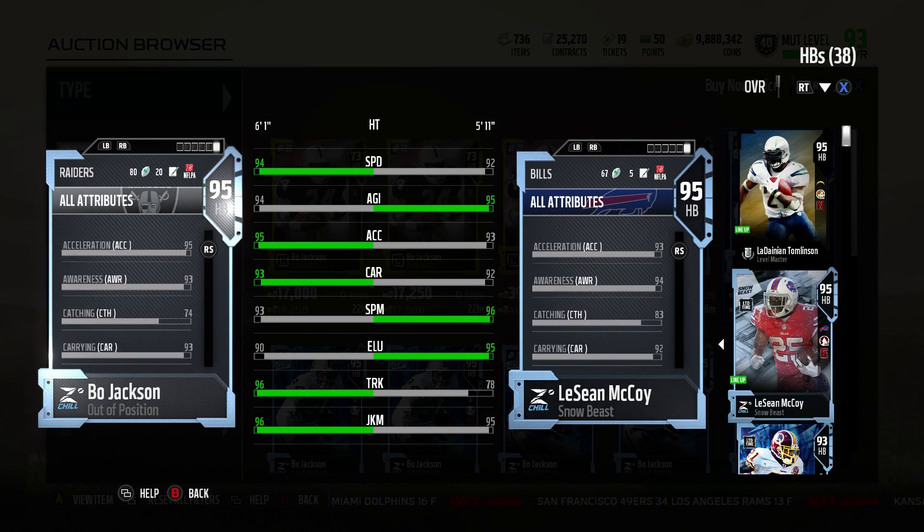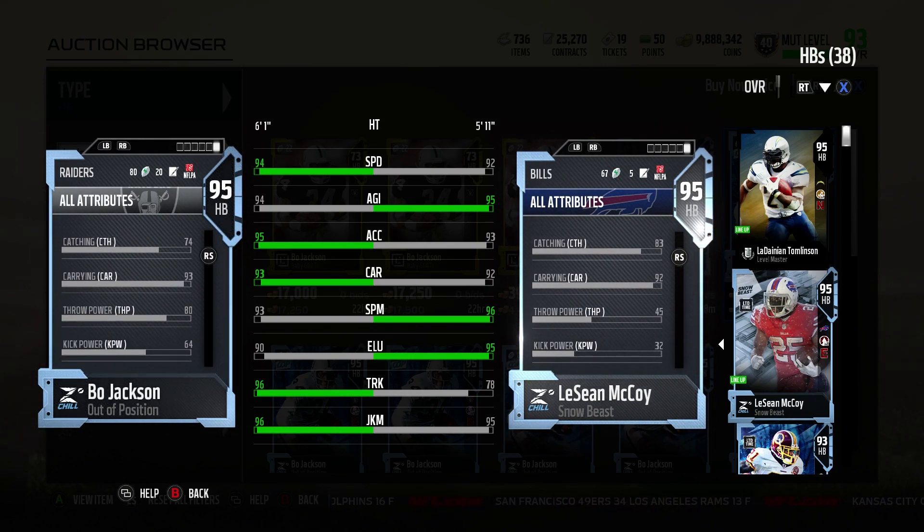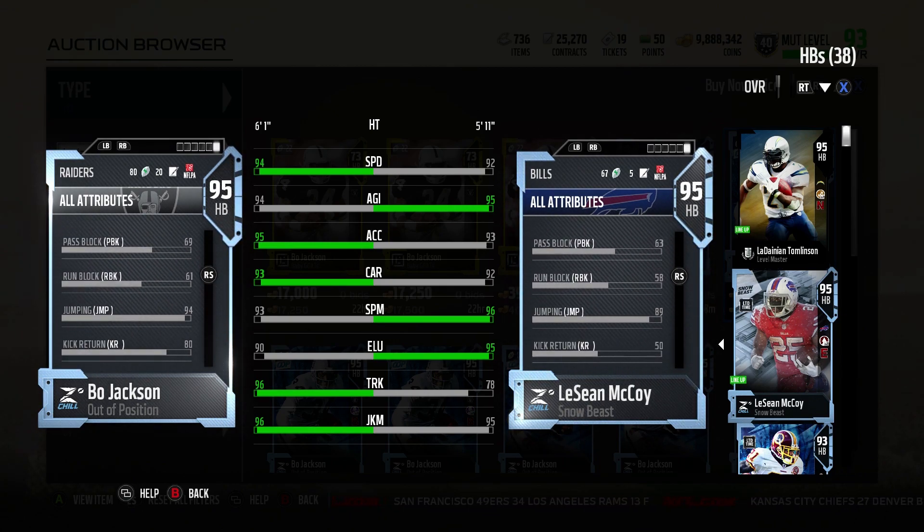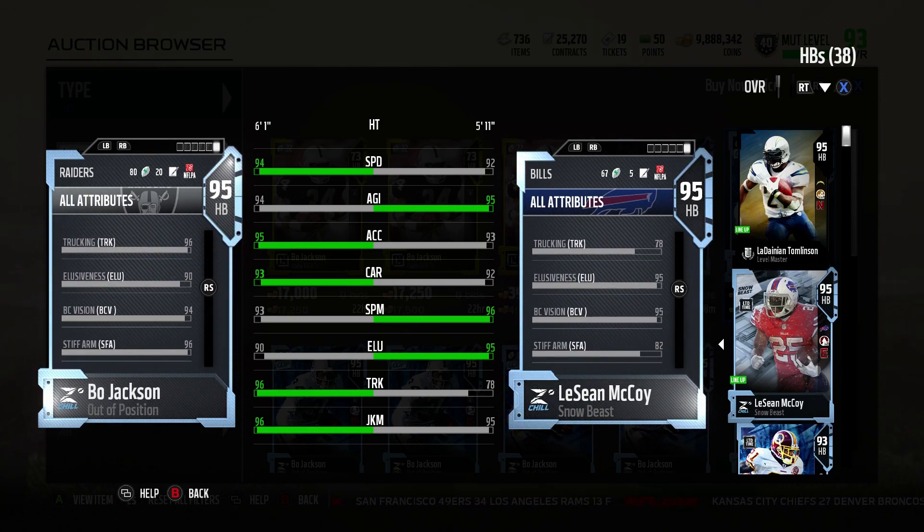94 speed on this card — that gets up to 95 speed with the uniform on. 95 acceleration, which you'll see with the uniform and the plus one speed. 93 carrying, 93 spin, 90 elusiveness, 96 truck, 96 juke.